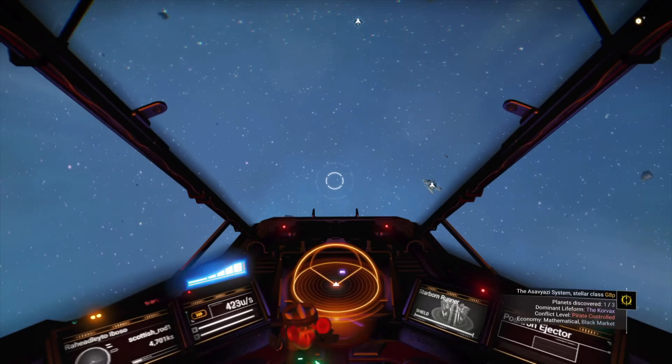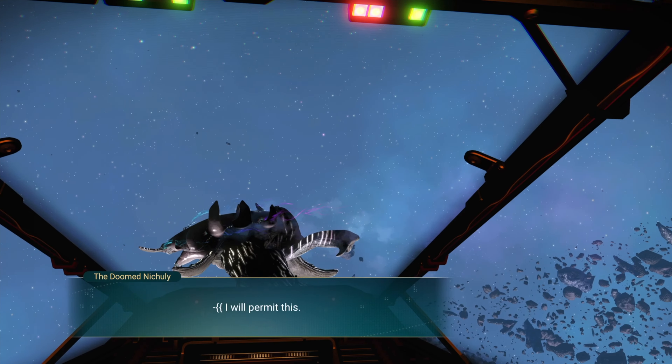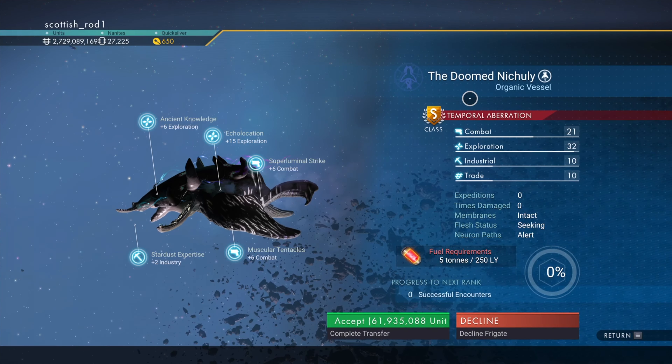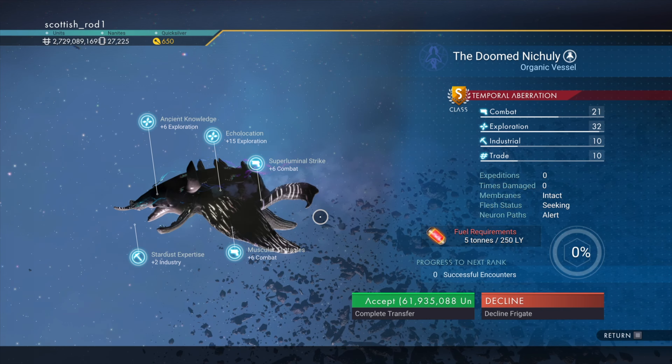There's the whale song detected, so let's inspect the living frigate. There you go — 32 in exploration. You've probably noticed all the other stats are quite high as well. Let's return to the space station.